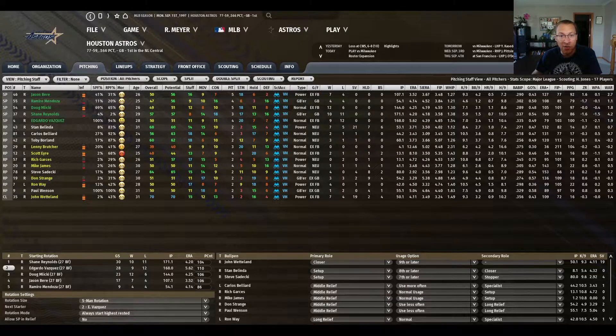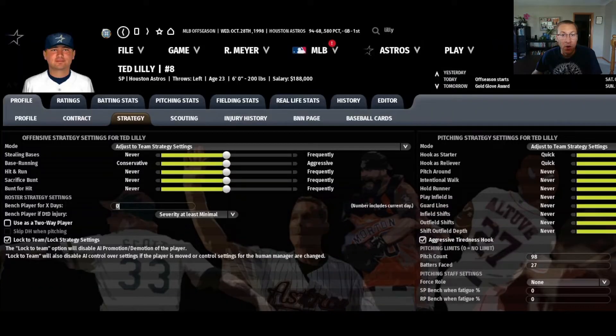These extra arms allow our starters to have a much shorter leash. These relievers are more effective than starters their fourth time around the order, so we're going to take advantage of that. All of your starters should get a 27-batter face limit, a pitch count, and the aggressiveness tired hook on. You might want to tinker with 18 batters in the modern times or 36 batters in the dead ball era, but either way the premise is avoiding times-through-the-order penalties.